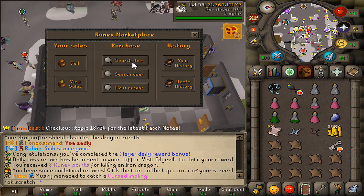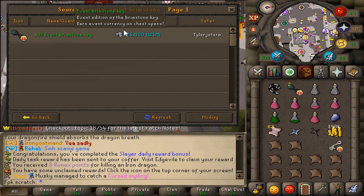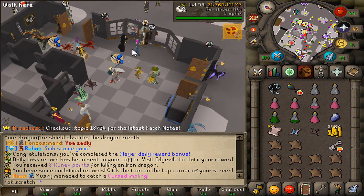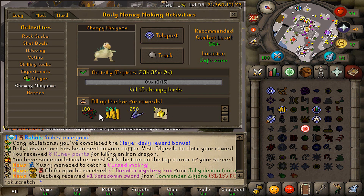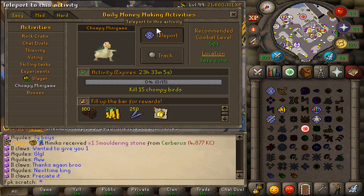Let's see how much the event brimstone keys are going for right now. Oh my god — 125 mil each! Yeah, brimstone slayer is a very good money maker. Next we'll go and complete the chompy's minigame daily task.